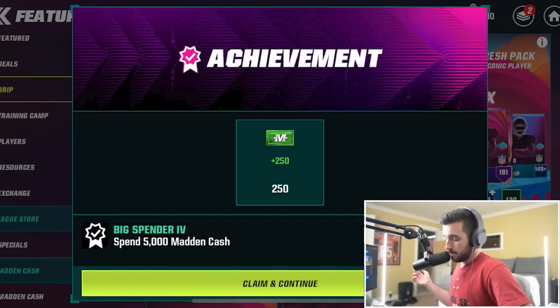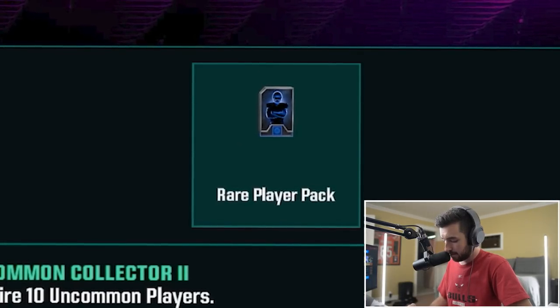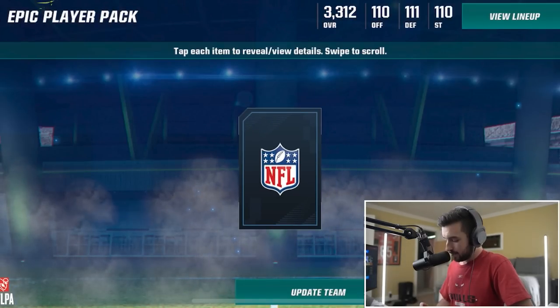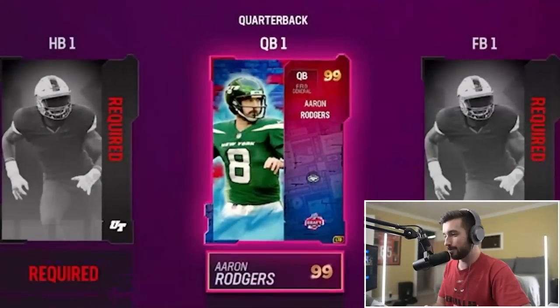For being a big spender on mobile, we're getting some more Madden Cash. We also got an epic player pack for acquiring 10 rare players. The epic player pack animation looks great - oh my God. He's one of the best quarterbacks in Madden. 99 overall, 375K. He's not a Packer anymore, so I don't have to hate his guts. Goodbye Jimmy G, and hello Aaron Rodgers.